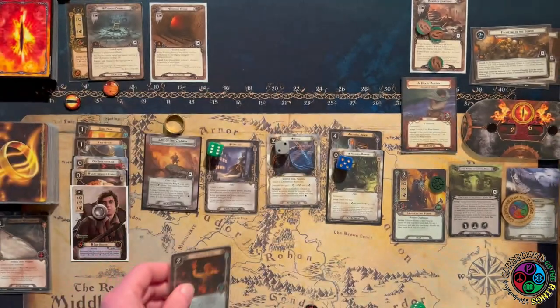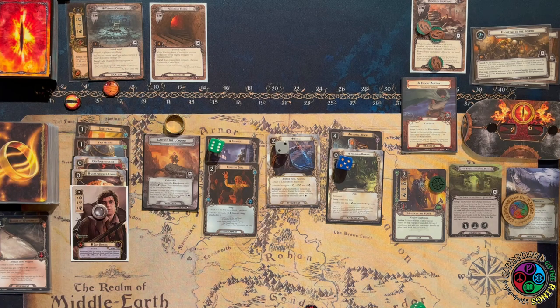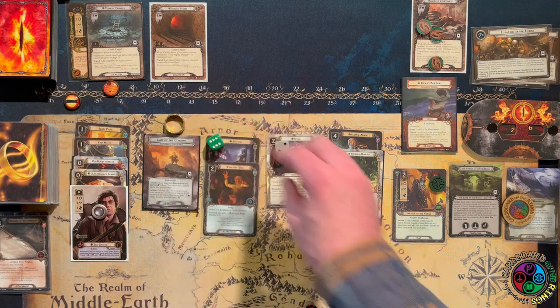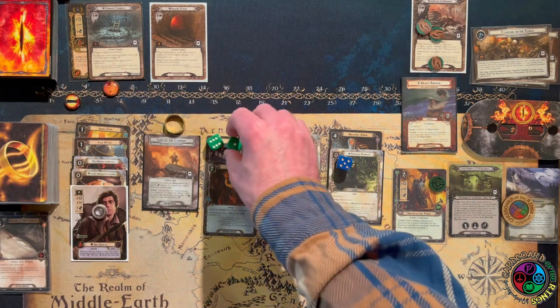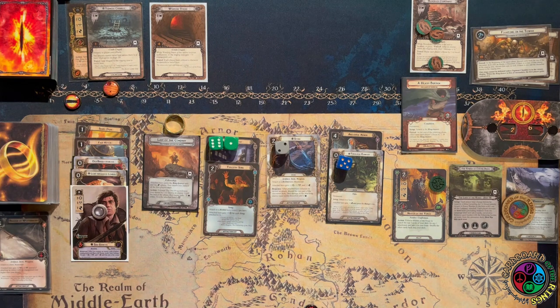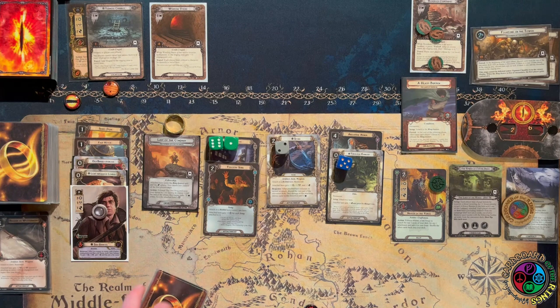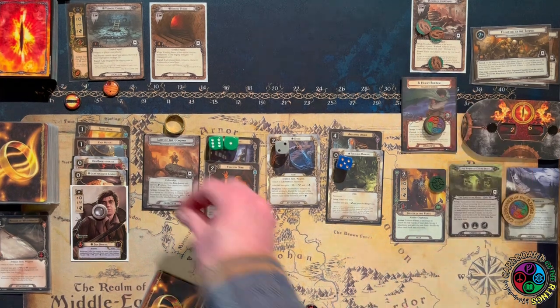I'm going to trigger the Grey Wanderer even though I can only do one thing — give Sam two resources, and spend those two resources on Fireside Song. Every song attached to Sam gives him plus one willpower, and Fireside Song itself is a song, so now I have seven willpower.